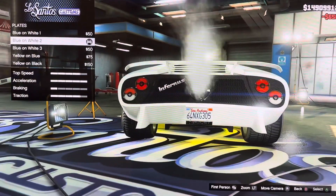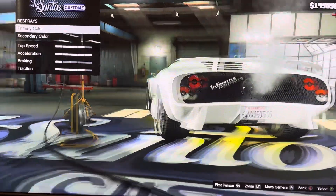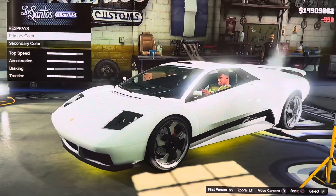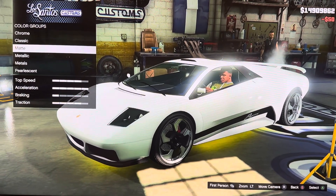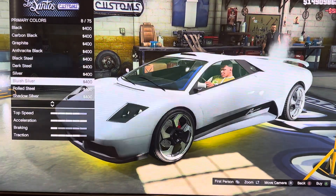We got plate: blue on white 1, 2, 3; yellow on blue; yellow on black. We got display: primary color, secondary color — chrome, classic, minty, metallic, metal preset. I'm changing this color to yellow.